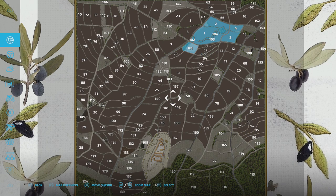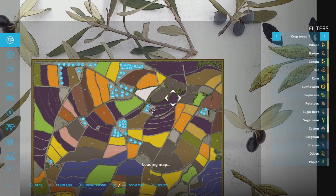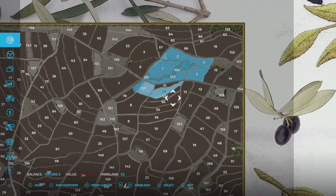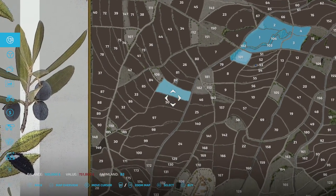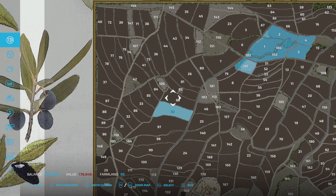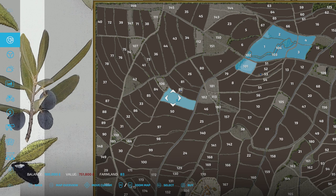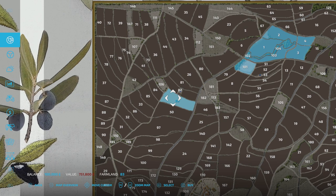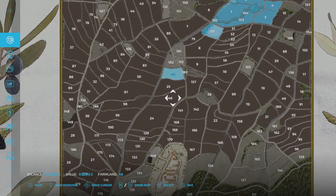On New Farmer mode we start with plot 101, which is the main farm area, plus some fields up at the top — some grape vines and regular fields. Field prices do vary as on most maps. Some are quite pricey; there's 750 grand for one, which is because it's got grape vines on it already, compared to the field next to it which is just a regular field at 178 grand. A grape vineyard ready to go versus one you'd plant yourself.